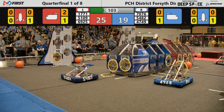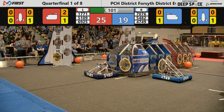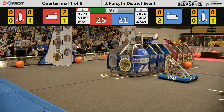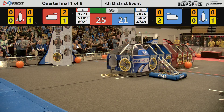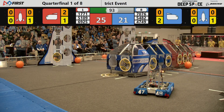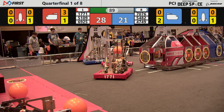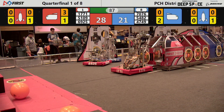5482 putting the second hatch panel on to the end of the cargo ship — they were successful, and then it just fell off. 4749 on the far side lining up their hatch panel. Back on the Red Alliance, 5109 doing some hard work — we have three cargo loaded into the red cargo ship.